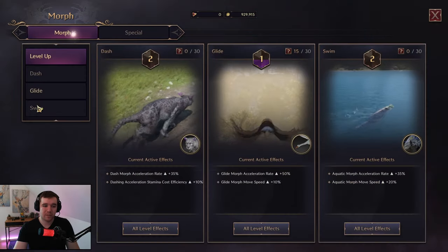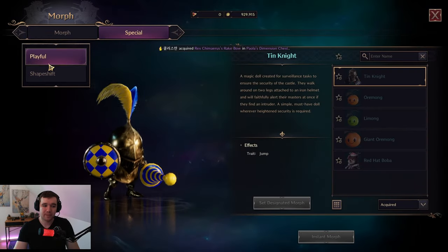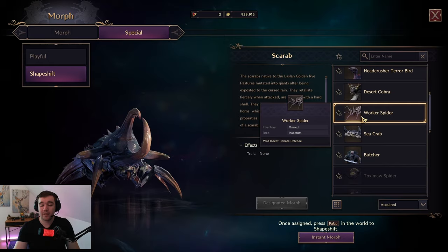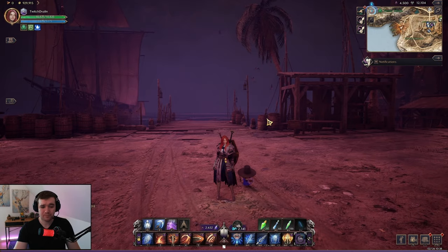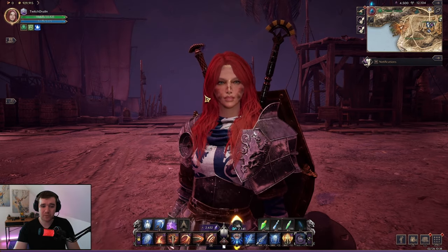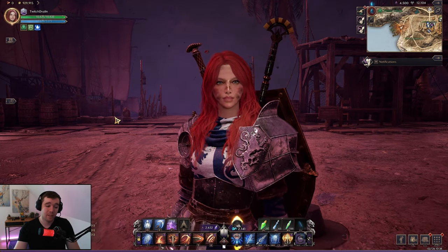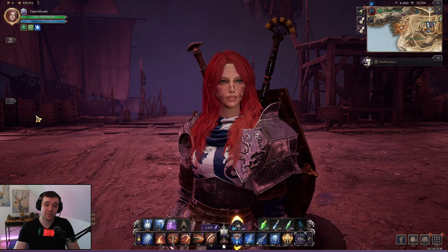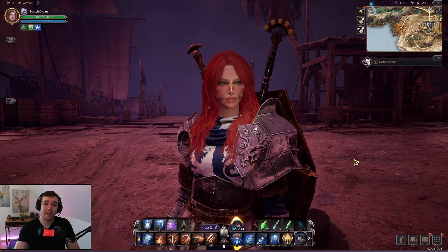So here are the morphs — these are the forms you use for fast travel instead of mounts, plus the special shapeshifts you can use to avoid fighting or complete certain quests. That's pretty much it. Thanks for watching this morph guide. If you want to watch me live stream this game, you can find me on Twitch.tv — I stream every Monday, Wednesday, and Saturday playing Throne of Liberty.